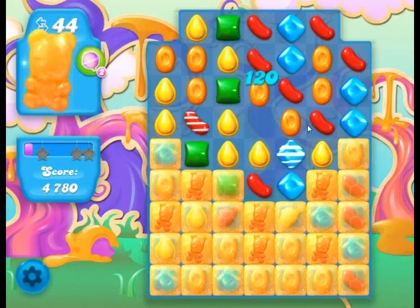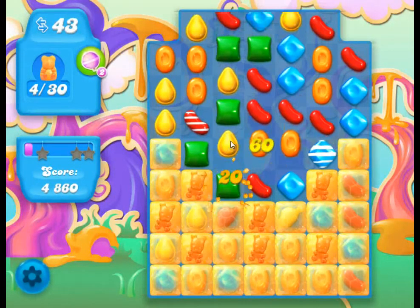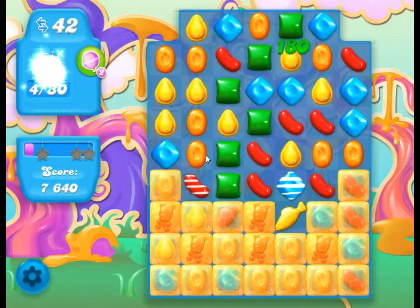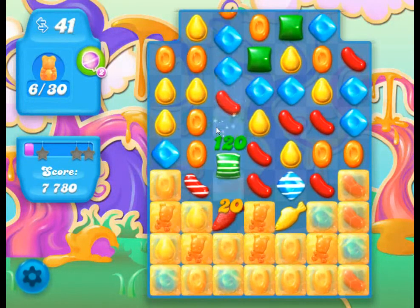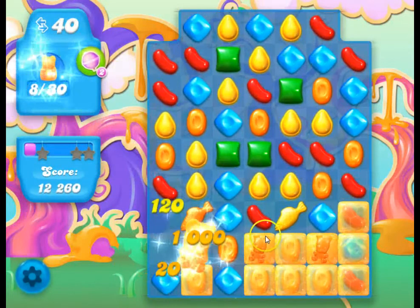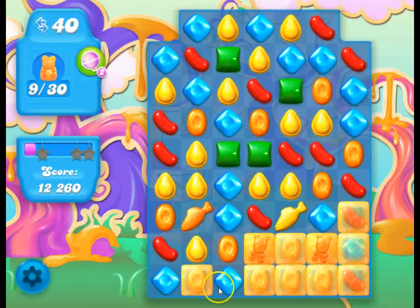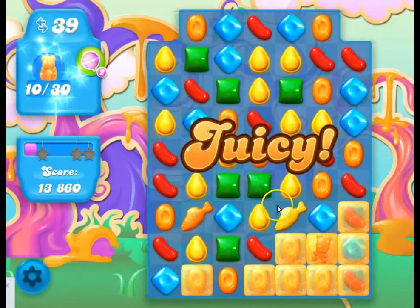It's pretty straightforward. They work in a similar way to how finding the bears levels work, except with those you have to clear off the tiles by making matches on top of them. In honey levels, you just have to make matches next to them. So they're sort of like raised tiles and they work a little bit differently.